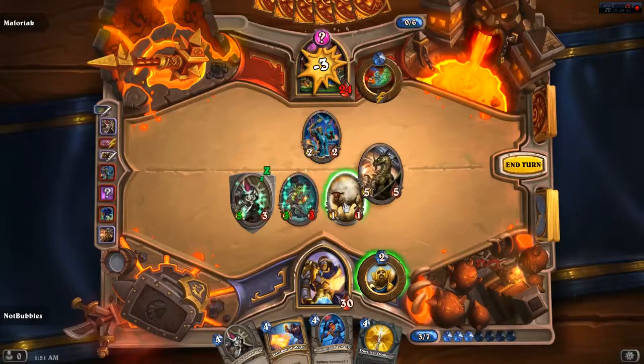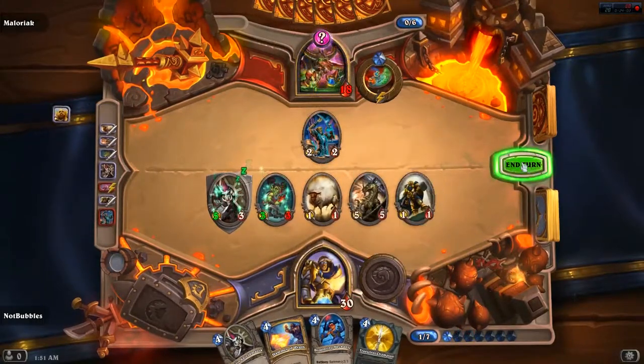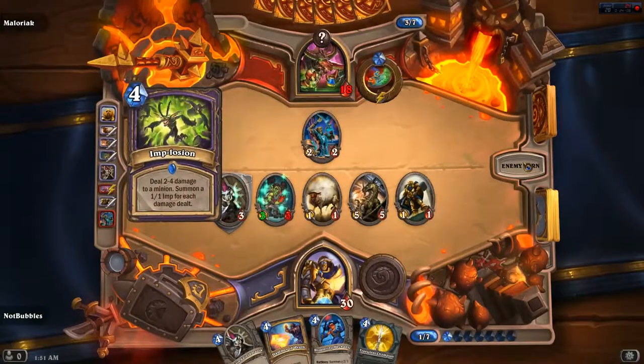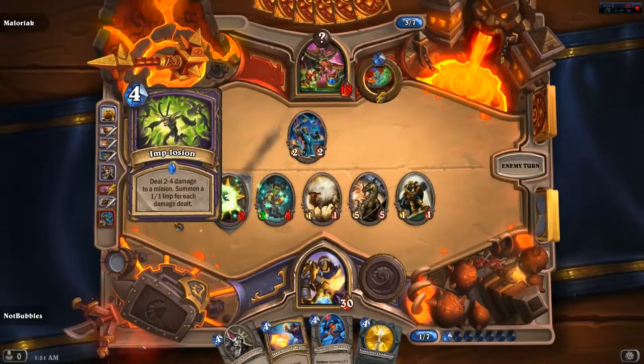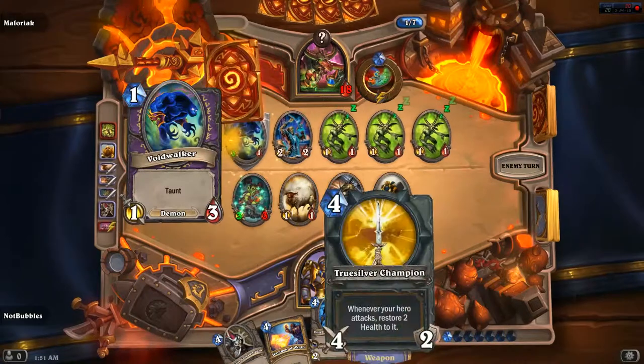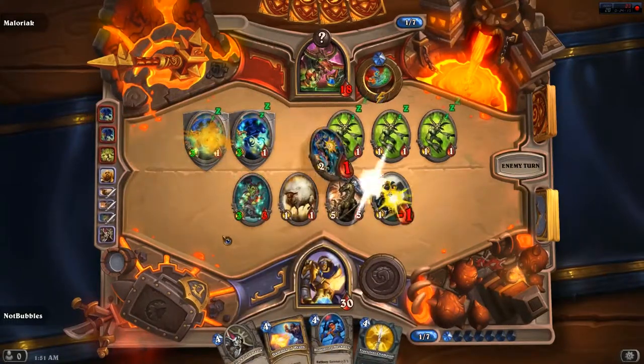We'll just ember away at his health. This thing is awesome because those taunts become 3-1s. 2-4 damage to a minion.